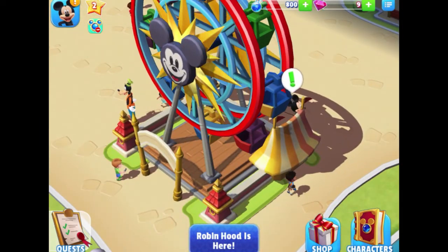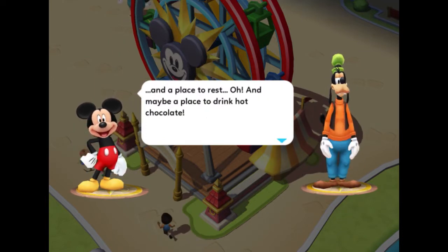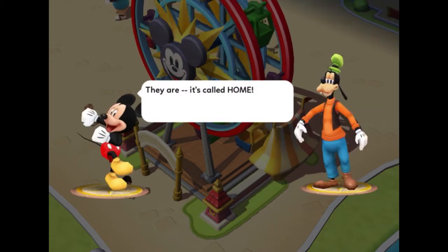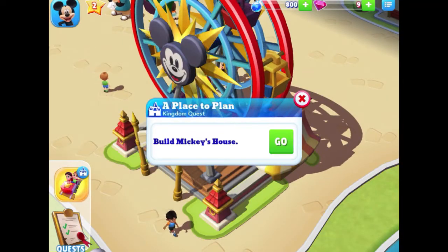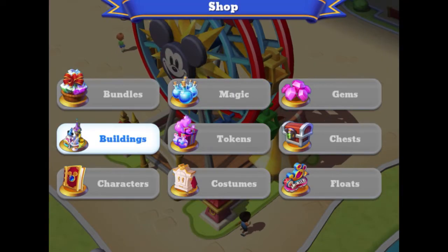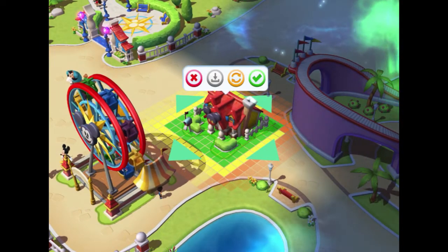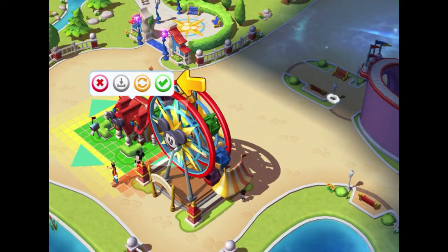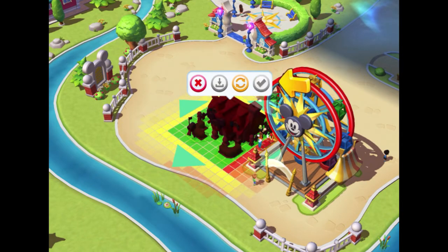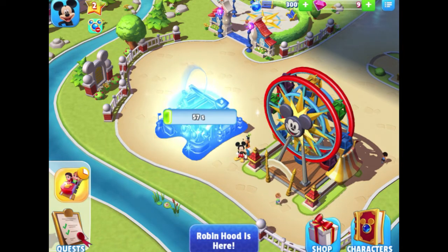Tapping Mickey again, he says: "We need a place to plan and a place to rest and drink hot chocolate." I completely support that — I love hot chocolate! Build Mickey's house — okay, so now we need to build it. Back into Buildings, pick Mickey's house for 500 magic. It appears in open space and we can put it wherever we have room. I'll put it right next to the Fun Wheel, and that'll just take a minute to build.